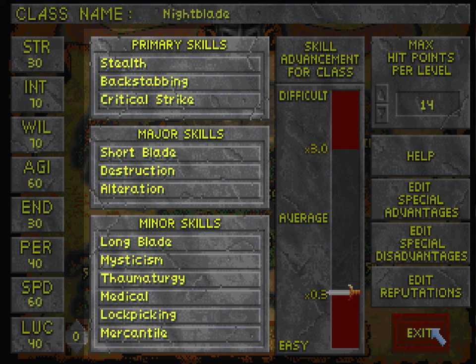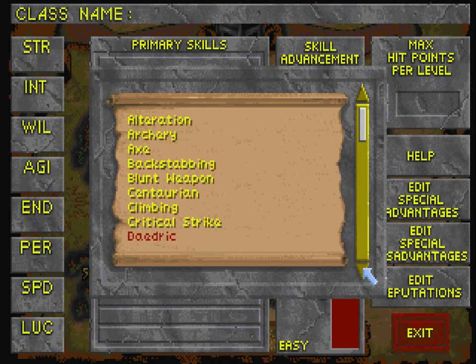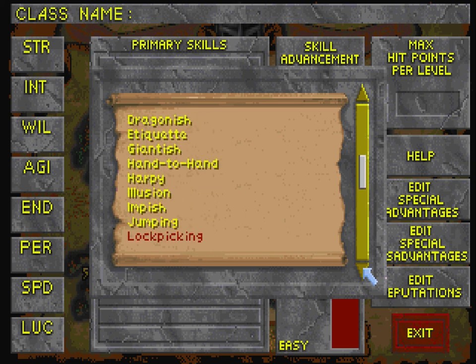One of the things about Daggerfall is it has a lot of cool-looking or interesting-sounding skills — backstabbing, critical strike, thaumaturgy, medical, running, jumping, climbing, swimming, and all these language skills.